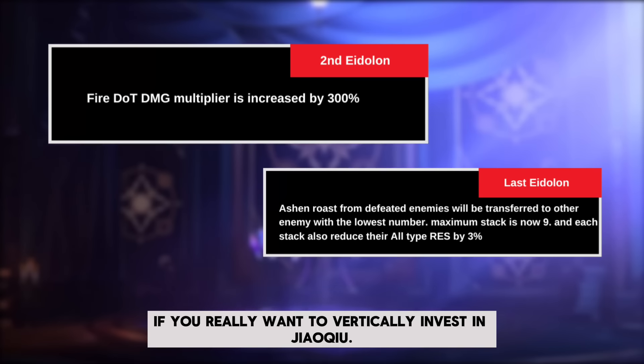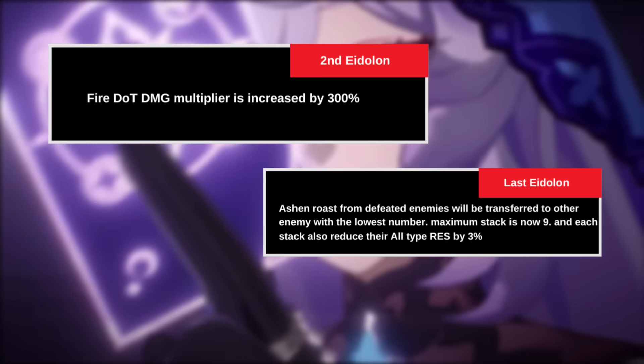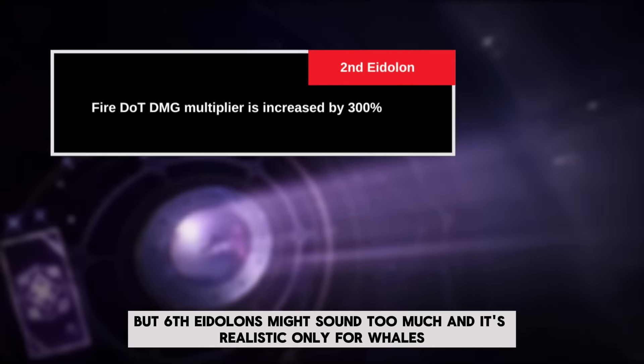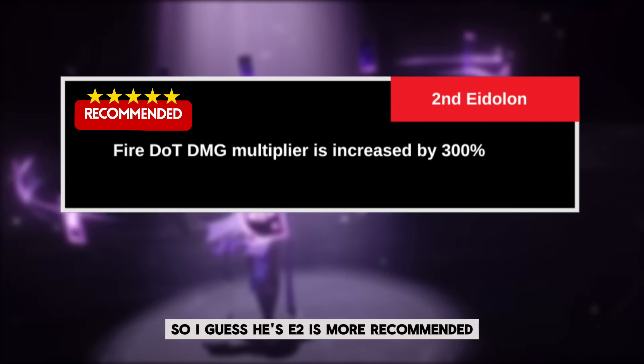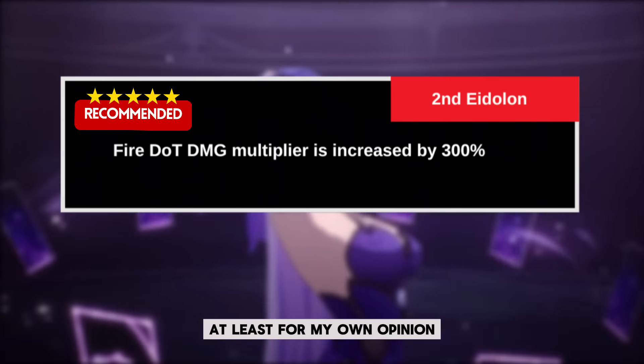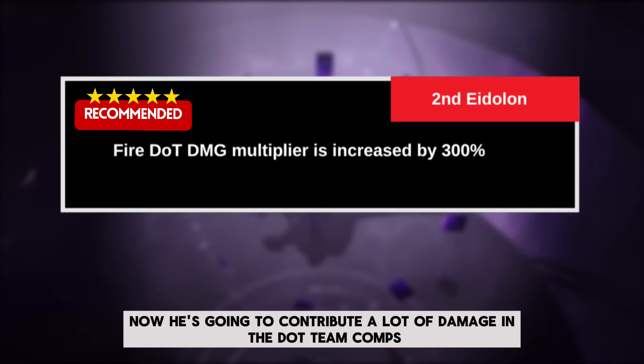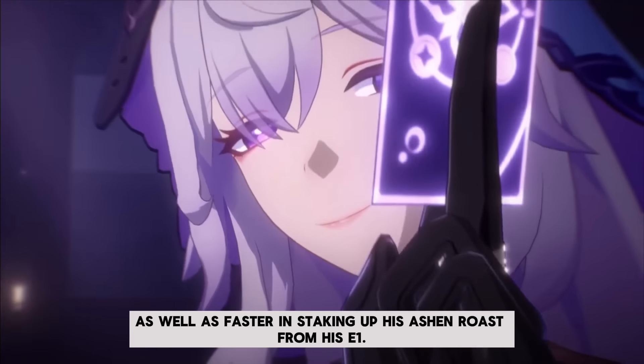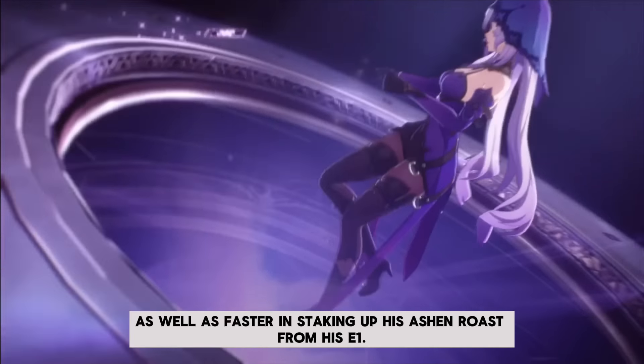If you really want to vertically invest in Jiaoqiu, E6 Eidolon might sound too much and is realistic only for whales, so I guess his E2 is more recommended, at least from my own opinion. With this, he is going to contribute a lot of damage in DOT team comps, as well as faster stacking up his Ashen Rose from his E1.